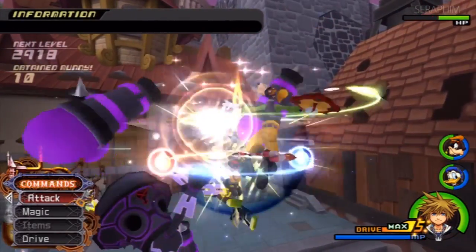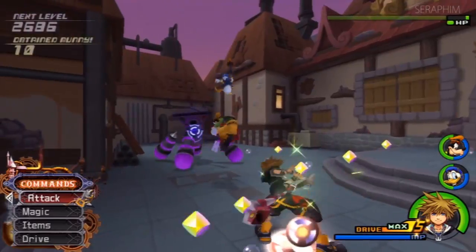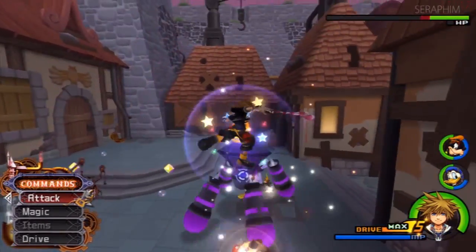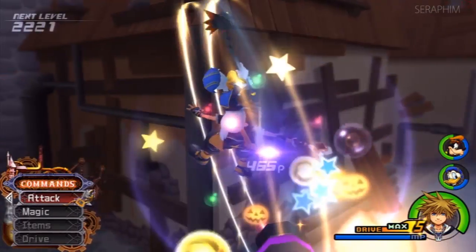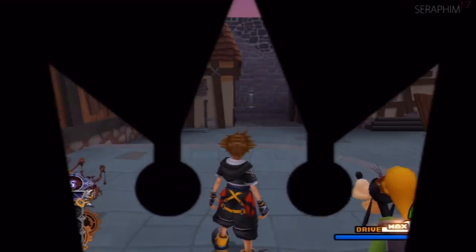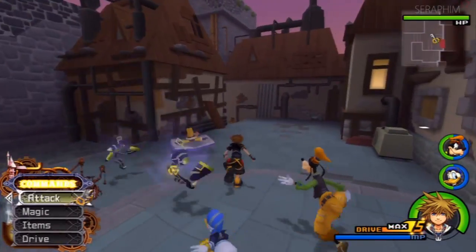Once you get back to the house you're going to be engaging against some Heartless. You'll notice they are the Space Paranoid type from inside Tron. These purple guys right here are incredibly dangerous — I cannot even begin to tell you how dangerous that enemy is. Never let up on it, always kill it first.